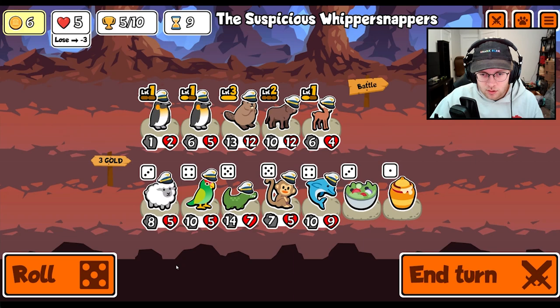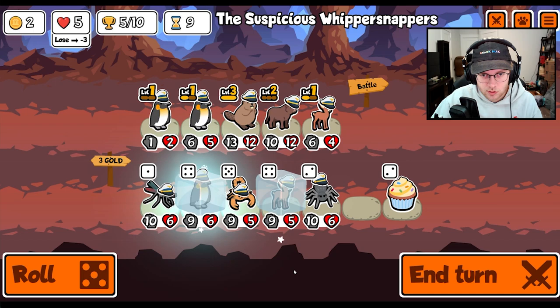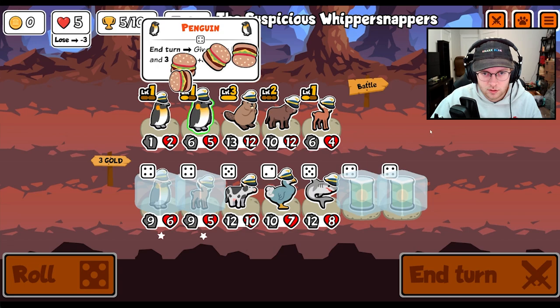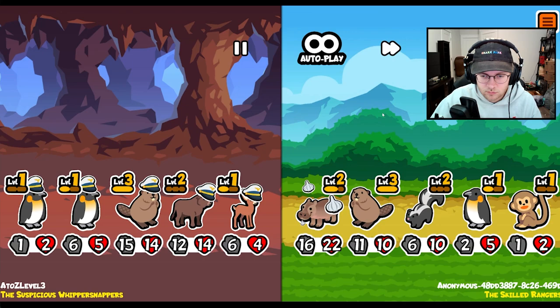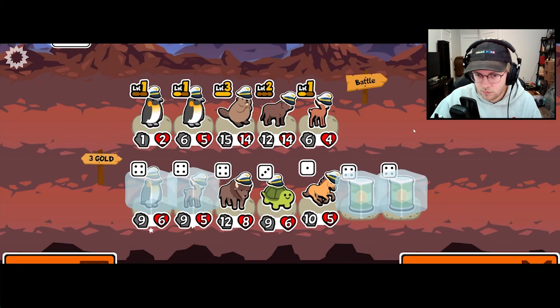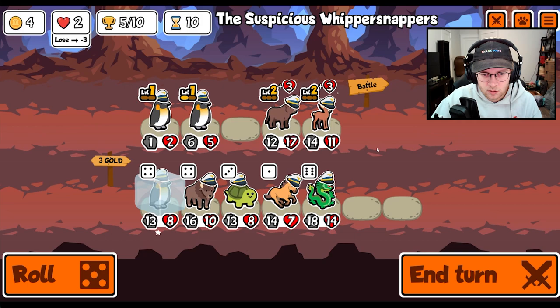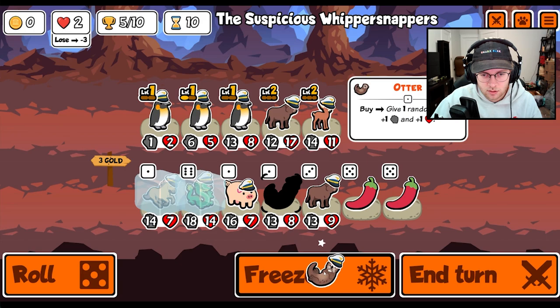Roll. Roll again. Could have gotten monkey. See another can — another can, man. We definitely lose to you. Yeah, because you won... okay, whatever. Level you up. Buy a penguin. And then we have a dragon. And then we'll go dragon scaling, I think.